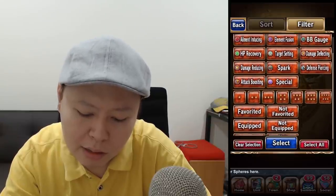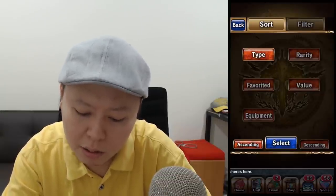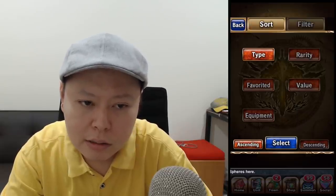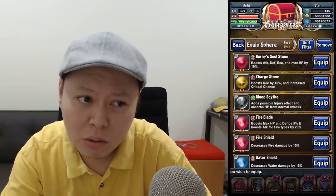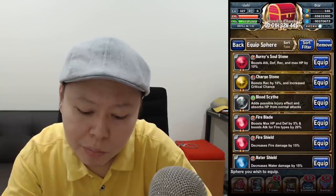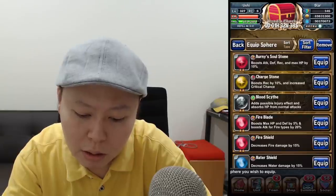We can see many sorting options — my favorite, equip, reacquirable, rarity, favorited, equipment value — but there is no 'acquired' filter, like the one on the units. After you summon a new unit, you can see the last unit you just got right on the top left of the list. But for spheres, after clearing Grand Gaia Chronicles, New Trial, or Grand Quest and getting a sphere, we don't know what type of sphere it is.